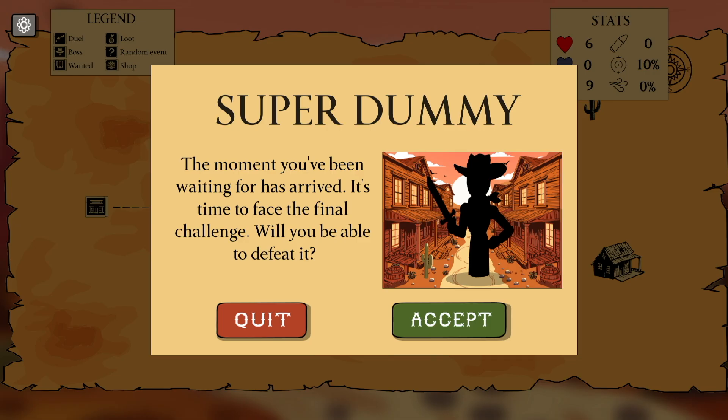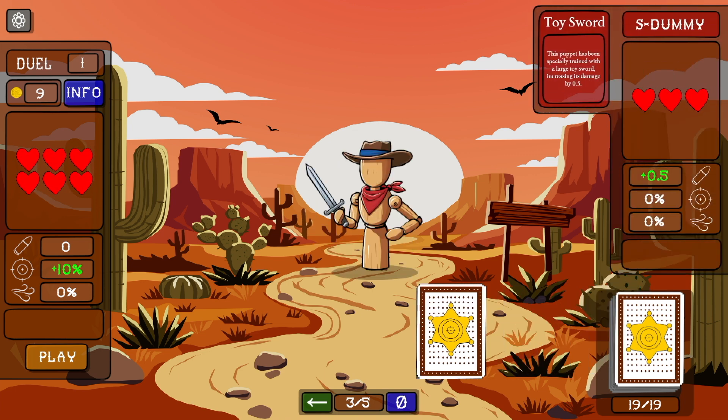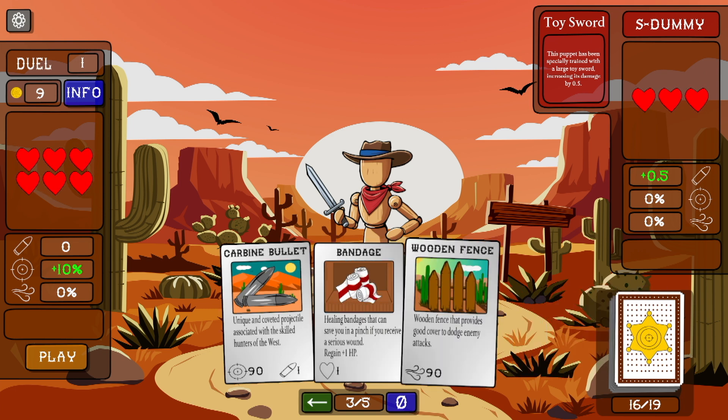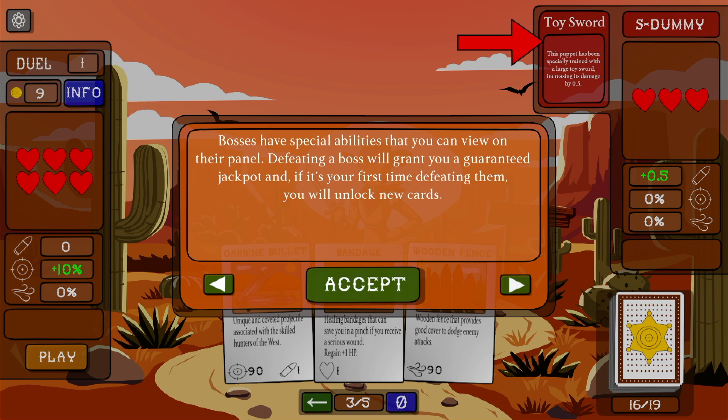The moment you've been waiting for has arrived — it's time to face the final challenge. Will you be able to defeat the super dummy? Use the information button to find details about the passive cards you've purchased in the store and the description of the different status effects. Bosses have special abilities that you can view on their panel. Defeating a boss will grant you a guaranteed loot jackpot, and if this is the first time defeating them, you'll unlock new cards.